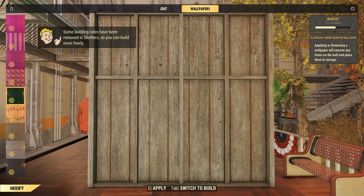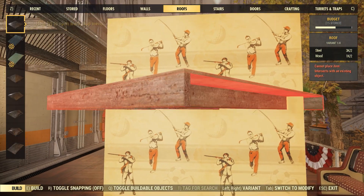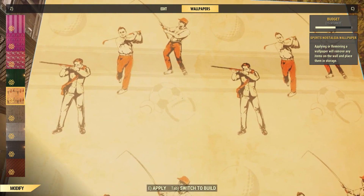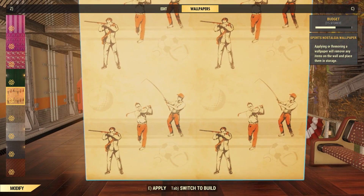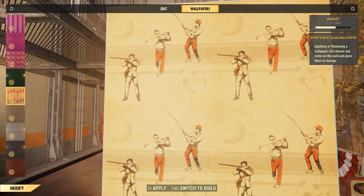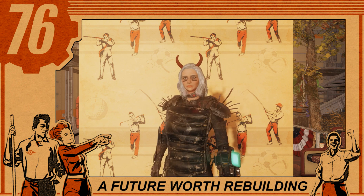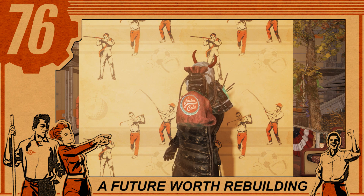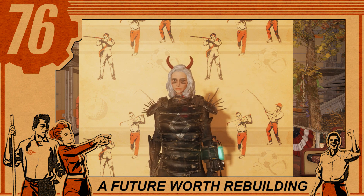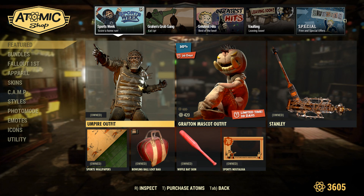Also included with this bundle are two wallpapers. Right here we have the Flatwoods Green Monster wallpaper, and right here we have the Sports Nostalgia wallpaper — I actually really like this one. You can see there are soccer balls, footballs, baseballs, shooting, golf, fishing, all sorts of stuff. It also comes with this photo frame — I'm not the biggest fan of photo frames, but this one is actually really cool. It says 'A Future Worth Rebuilding' and has some old retro sporty-type outfits on there.